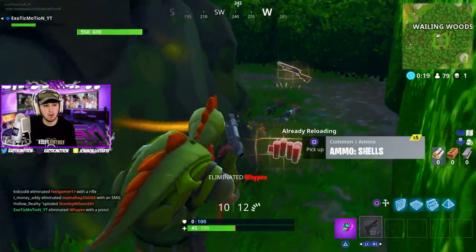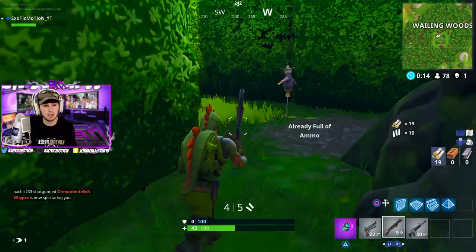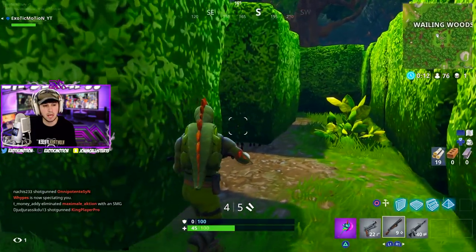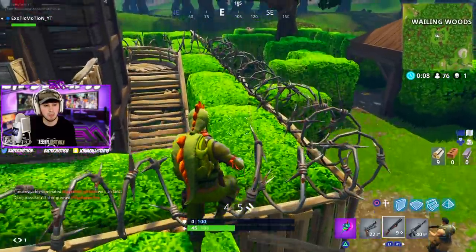We had a shotgun — I didn't even know. Wailing Woods is going to be a hard little town to take over, but I hear people. You can either sound-whore and wait for them to come, or you can build up, get above the bushes, see them and shoot them like this.